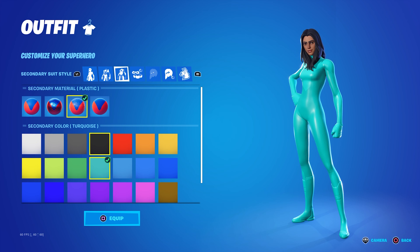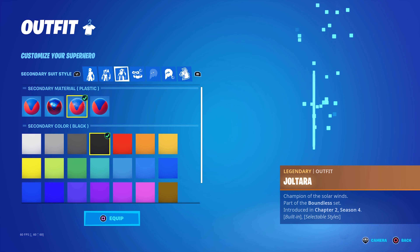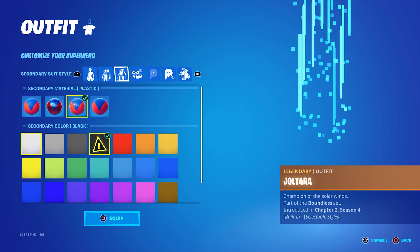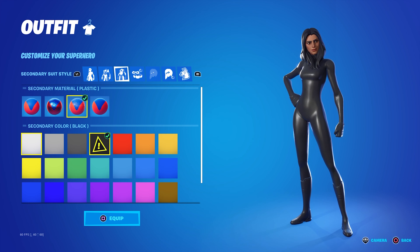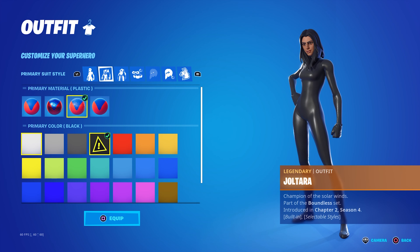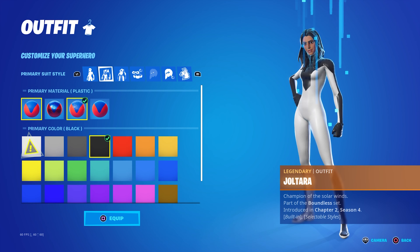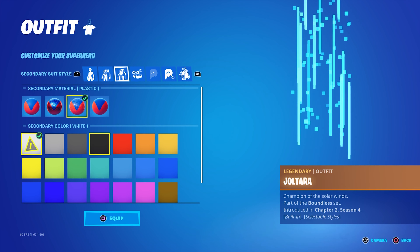So you keep this style and go to the second slot, hit this, you're back to here, then hit okay — don't hit that. So you go second slot, go back to here, hit white, back to here, then hit white again — you get full black. Then if I hit white here and go there, I'm gonna have black.